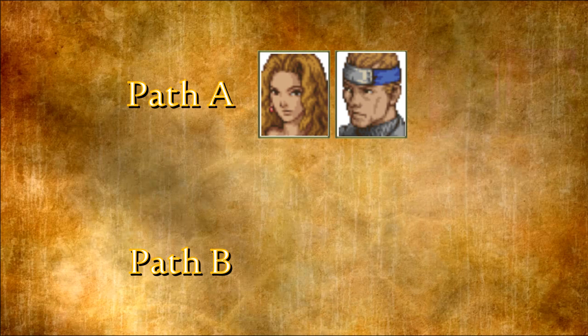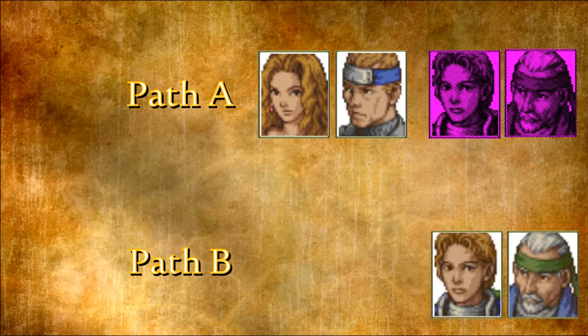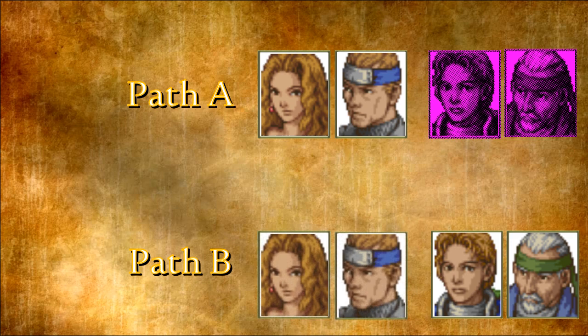On Path A you can recruit Sybil and Shivan, while Richtor and Orson will die from the events of the story. On Path B, however, you can recruit Richtor and Orson who will survive, but Sybil and Shivan, although they will also survive, will not be able to be recruited to your team.